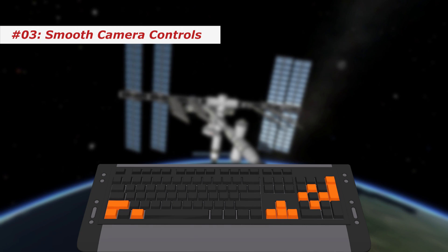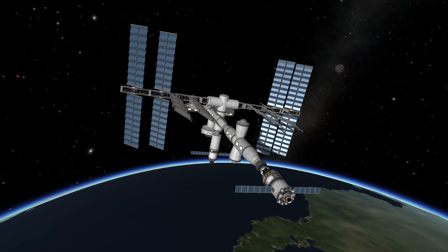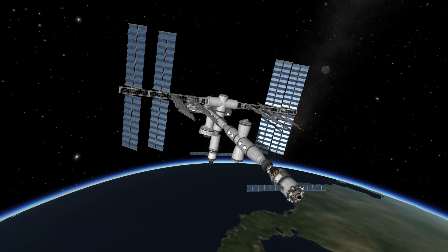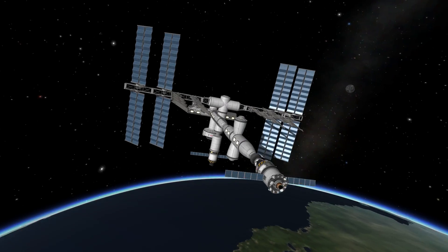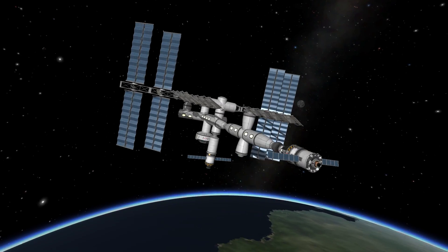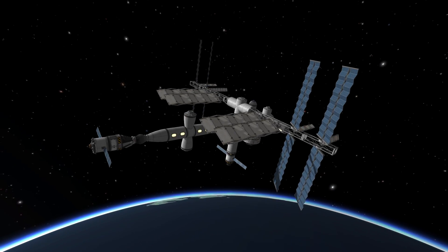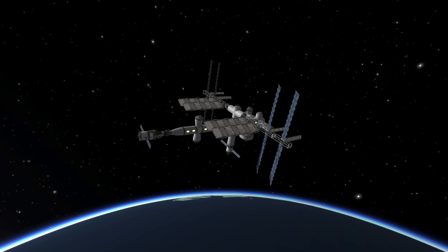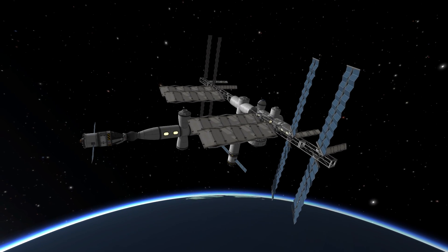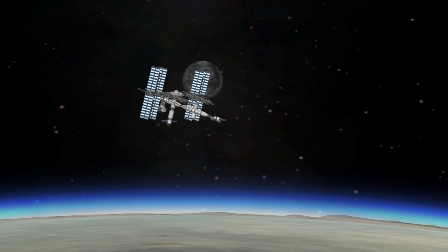Number 3: smooth camera controls. This is probably only interesting for people who like to make videos in KSP. There are of course mods for it, but stock KSP also has some smooth camera controls. You can either use the arrow keys, or disable Num Lock and use the arrows there to rotate around your craft smoothly. If you happen to have a gamepad with analog sticks you can be even more precise. You can also zoom in and out using the plus and minus keys instead of using your mouse wheel. As a bonus, holding Alt while doing so you can change your camera's field of view.